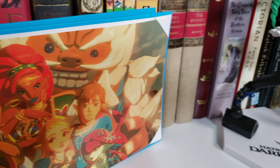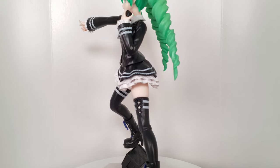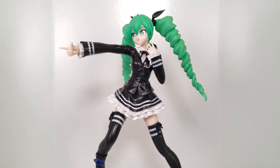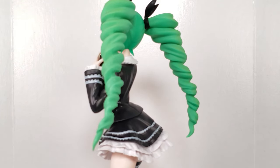Last on this bookcase is a Project Diva Miku figure by Sega. This is the Dark Angel module from the song Secret Police. Something unique about this Miku figure is that she has twin drills, which isn't something she is designed with a lot, so it's a nice variation to her hair.